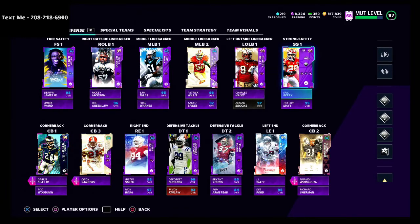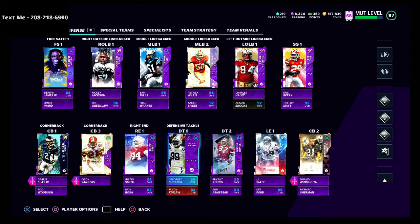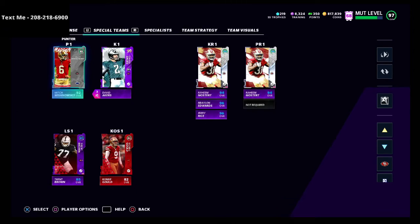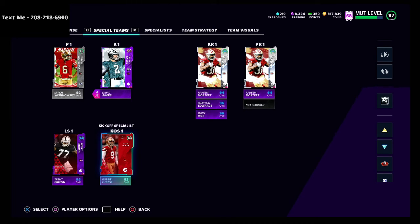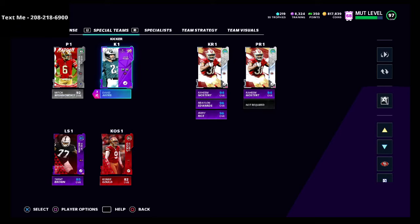You want to put players on your team, especially on your bench, that have that 49er chemistry. For example, Arik Armstead is 84 overall and I'm not going to put him on the field much, but he gets the 49er theme team so he counts. Another quick trick is to use multiple players at multiple positions — for example, my kickoff starter is Robbie Gould while my kicker number one is David Akers. Having two different kickers means they count as two players toward the 49er theme team.